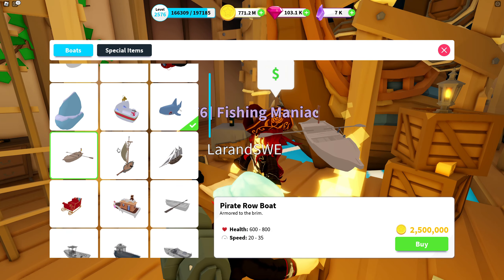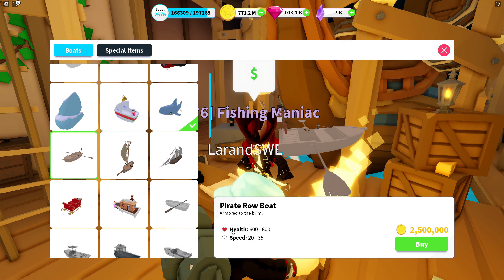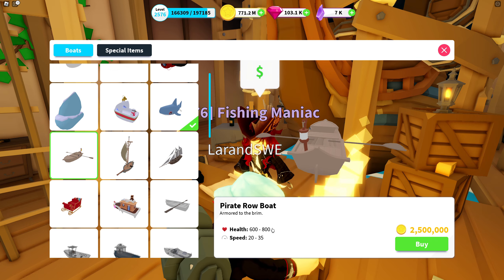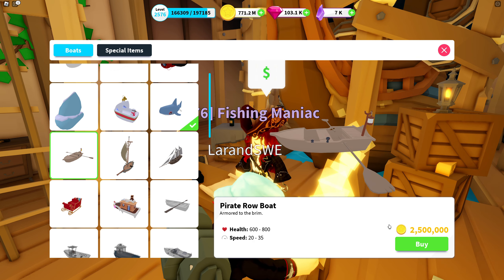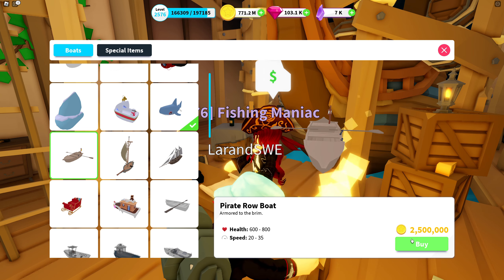There are currently three boats released at the same time when we came to Timeless Tides. First is the Pirate Rowboat with a maximum health of 800 — which is a lot for a rowboat — and a speed of 35. It has a price of two and a half million coins.